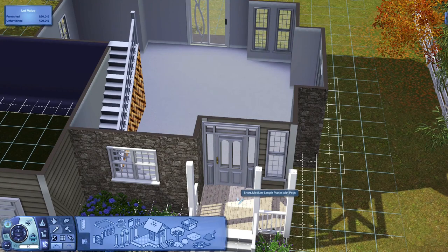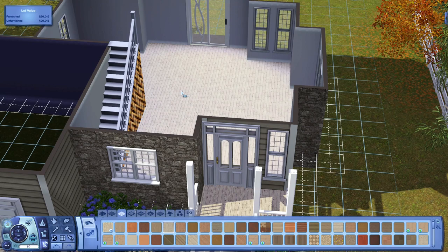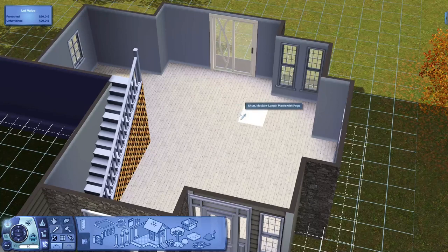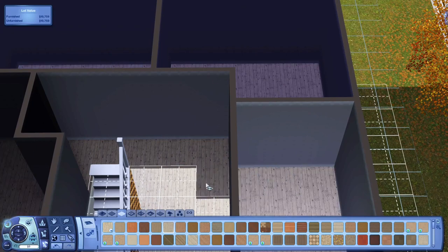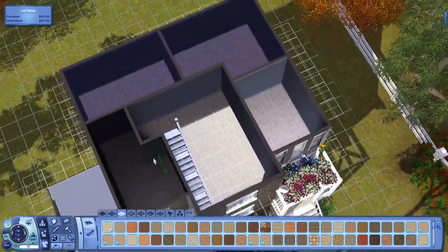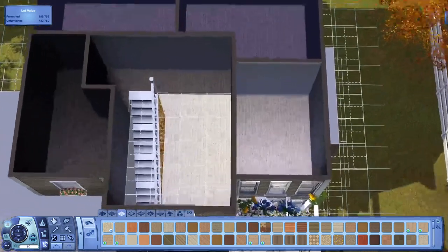I'm going to copy and paste the same windows we used for the front porch because I really like how that looks. Then we're going to copy again, go upstairs, and just put them everywhere. And then actually in the bathroom, let's put some there too.